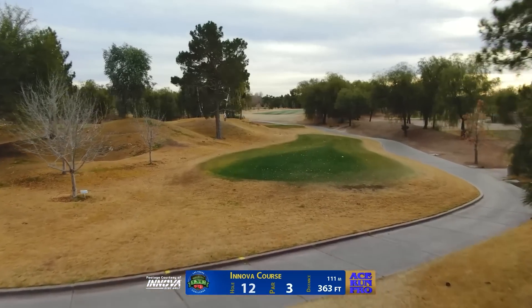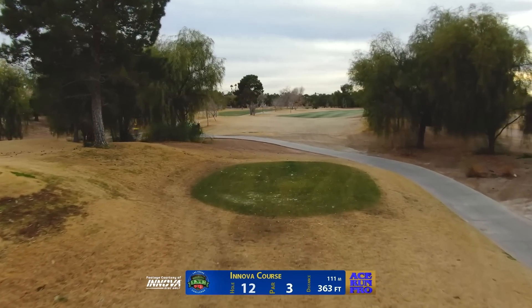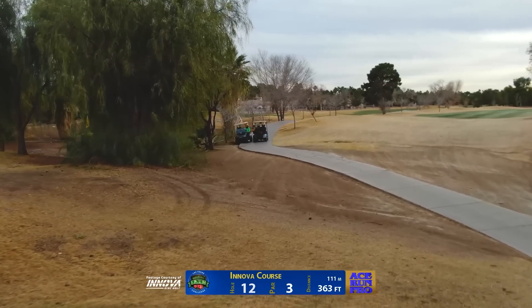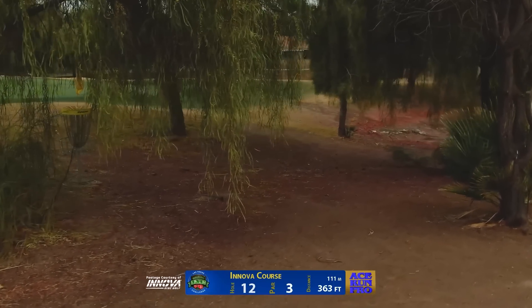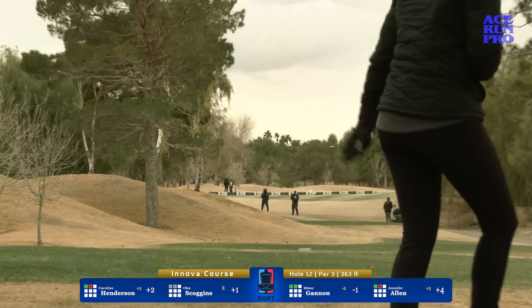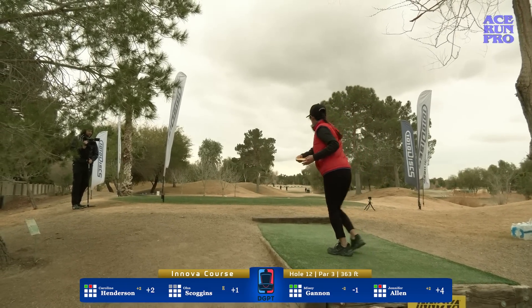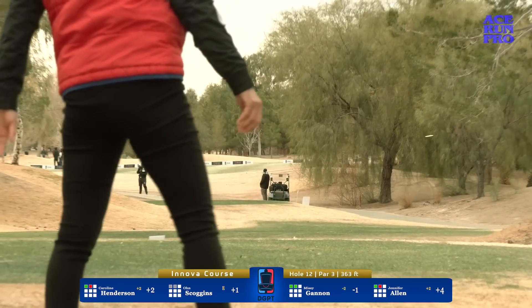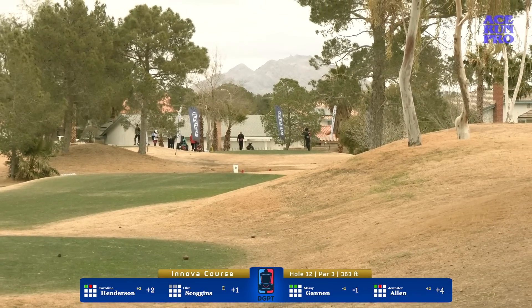Hole 12 is a par 3 at 363 feet. The defining feature of this hole is this ridge of hills on the left side. You really got to push it out to the right flat and have it have a late fade. This tree you see has been trimmed up — we only have the bare trunks now, and these low willows are now nice and tidy, so the green is a lot better here. Most of these players are looking to get this one to push flat most of the flight in order to get that distance. Missy just had a bit too much hyzer. There is a hidden blind bunker on the left side high that you can't see from the tee.